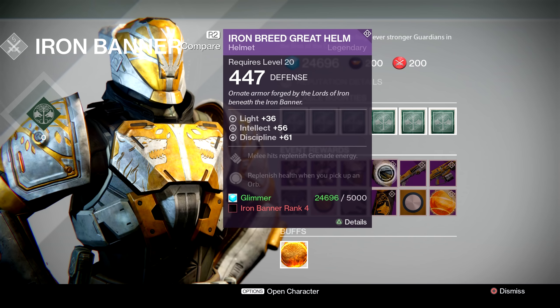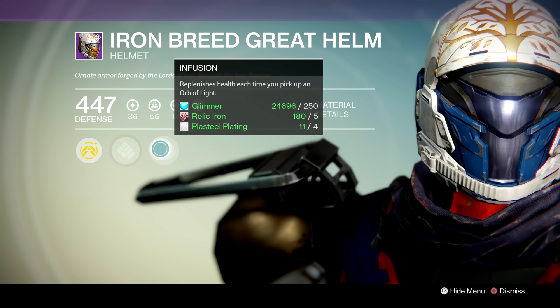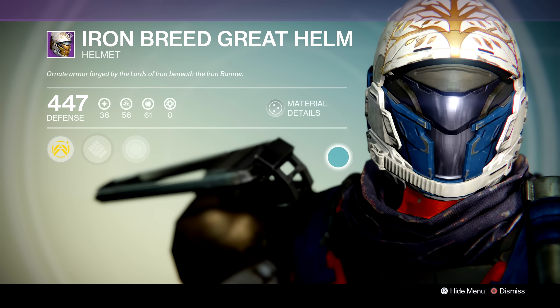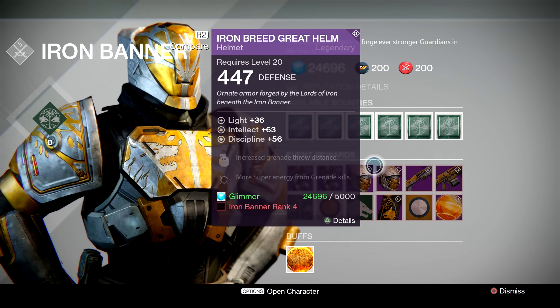The second helmet allows your melee hits to restore your grenade energy and comes with the Infusion perk, where picking up an Orb of Light will replenish your health. Now that's not bad in terms of the armor, but again this stuff is going to be obsolete in another couple of weeks, so I would avoid picking up the armor this week.